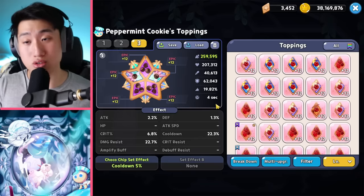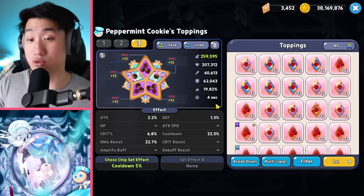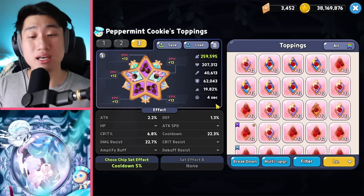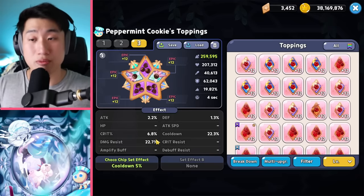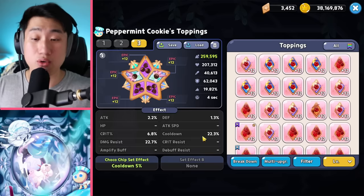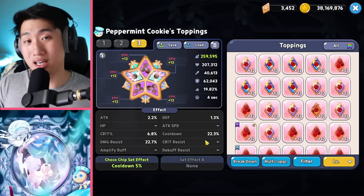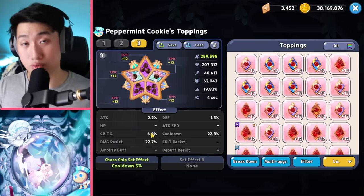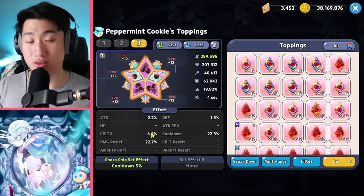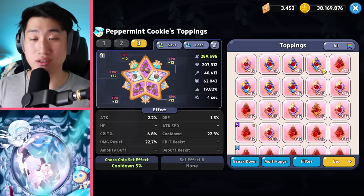If you decide to use Peppermint, she's going to be using 5 Swift Chocolate and you want to focus on damage resist. Even though you get some damage resist from her skill, you still want Peppermint to be pretty solid. Then focus on cooldown, and the next priority is likely Crit — because if you can crit your heals, you'll be doing an insane amount of healing for your cookies.